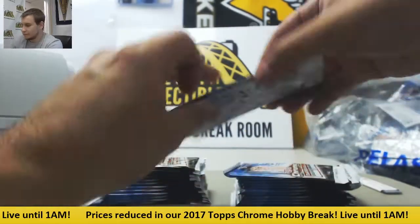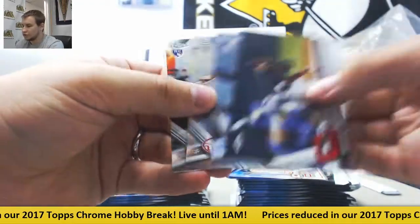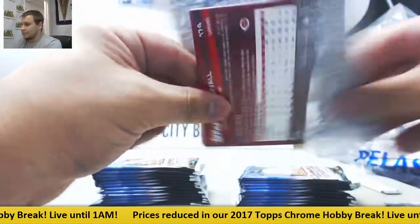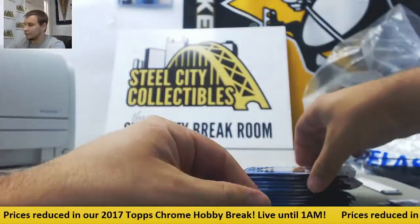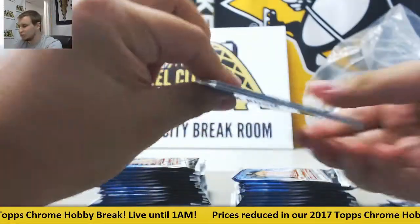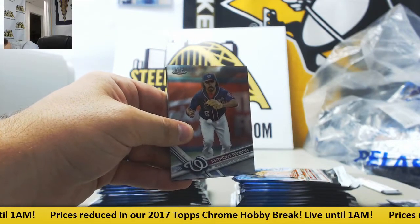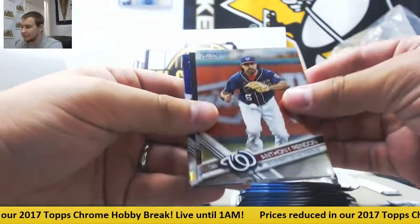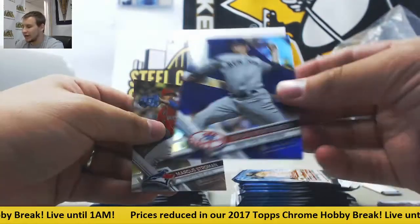Here we go. Hunter Dozier Refractor. Yoan Moncada rookie insert. It says one or two cards, I believe — I would contact them and show them this video. Michael Brantley. And rookie purple to 299: Jordan Montgomery.